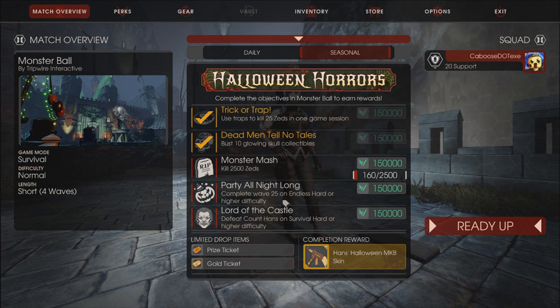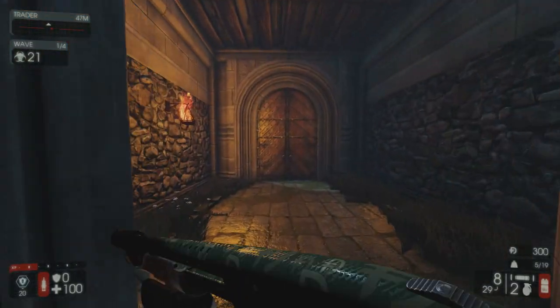Then we have Party All Night Long, which is to complete 25 waves on Endless on hard difficulty or higher. This one is a little time consuming. I recommend getting some friends together — it's a lot more enjoyable that way. I actually really like this map, and the traps on it will help you complete 25 waves on Endless. Lastly, we have Lord of the Castle: defeat Count Hans on Survival on hard difficulty or higher. I have played on this map a lot, and every time Hans has shown up. So if you're looking for Hans, just play the Monster Ball map.